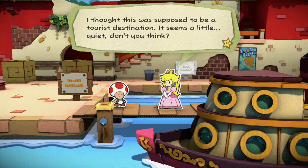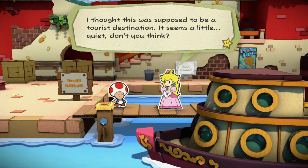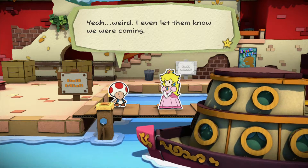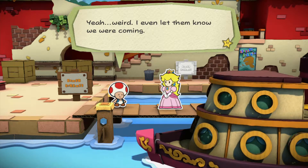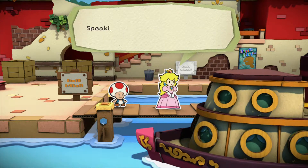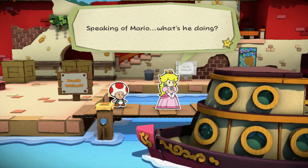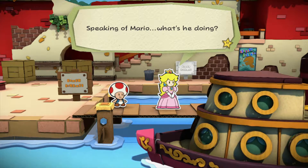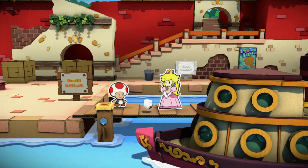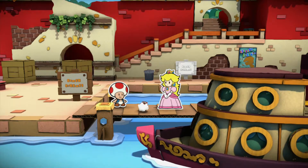I thought this was supposed to be a tourist destination - it seems a little quiet, don't you think? Oh, that's the best kind of tourist destination though, Peach - you got it all wrong. If you're at a beach with nobody at it, that's a good thing. Either that or there are just sharks in the water, who knows. I even let them know we were coming - you'd think they'd prepare a warmer welcome for Princess Peach and the world-famous Mario. Speaking of Mario, what is he doing? He's just on the boat cooking you a nice cake.